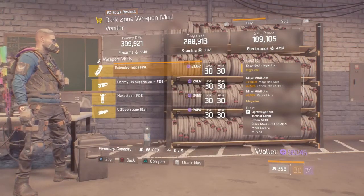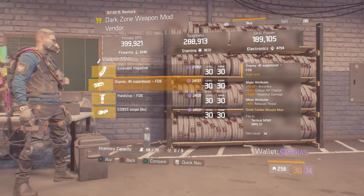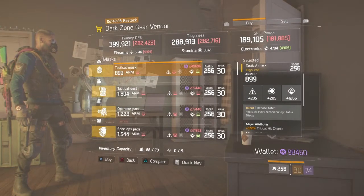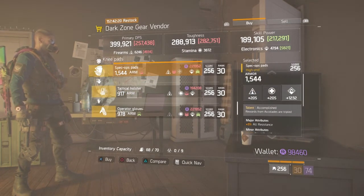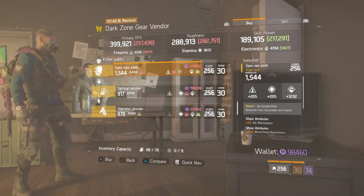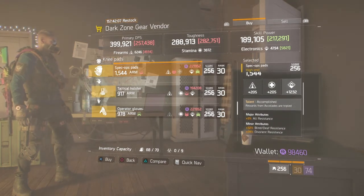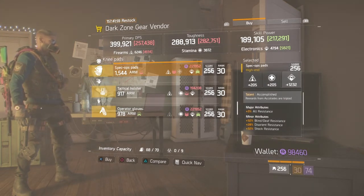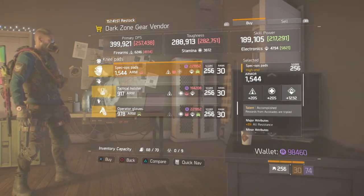Let's check out the mods downstairs. This week we have a 110 magazine size with crit hit chance and rate of fire — that's actually a pretty nice magazine to get. I would recommend that for this week. The other mods are not so good. Last but not least, in the DZ2 safe room, they have accomplished knee pads, which might be good for PvE. Rewards from accolades are tripled — so if you're trying to get extra XP or get toward caches, these are certainly pretty decent. Roll to skill power, major is all resistance, and then shock resistance. If you're after boosting your XP to get caches quicker, I would recommend these.